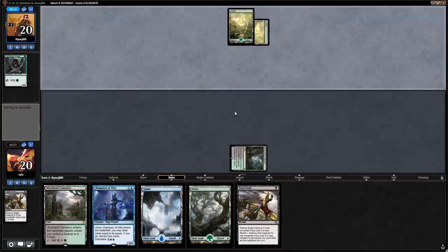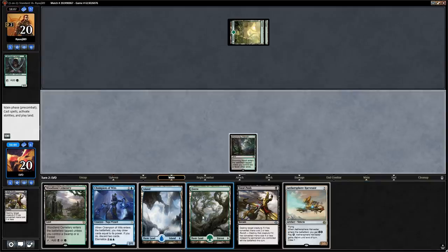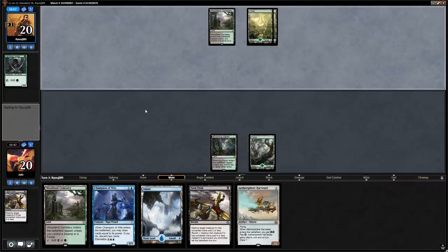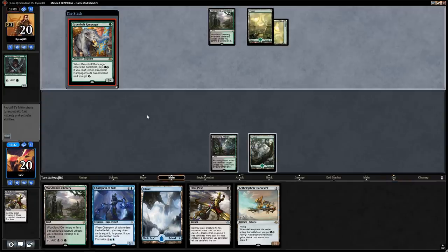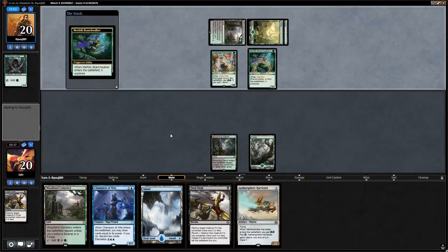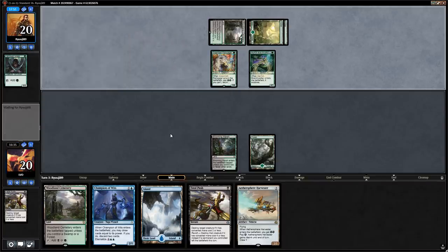Greenbelt Rampager from the opponent — not going to stick this turn but will next turn, and it still dies to Fatal Push. Let's play Forest and say go. There's Rampager again into Branchwalker — let the trigger resolve to give the opponent less information before we Fatal Push the Greenbelt. The opponent finds a land.